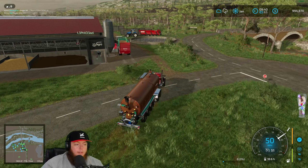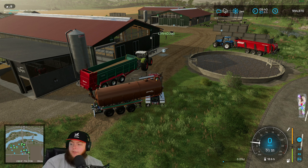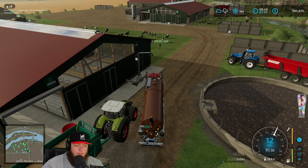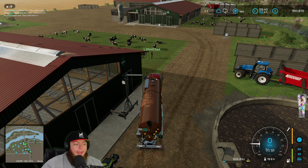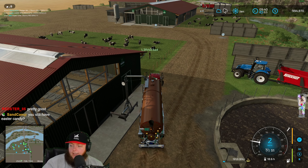All right, so in theory — oh, Sarge lost everything. Sorry Sarge. It just dropped. See, it doesn't give you a capacity — that's what I want. I want it to pop up. I don't actually want to pull out of this one, we're gonna let that one be.